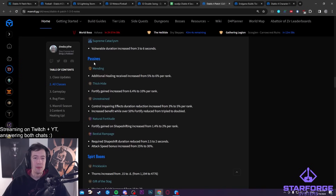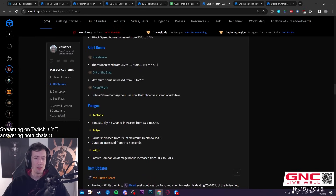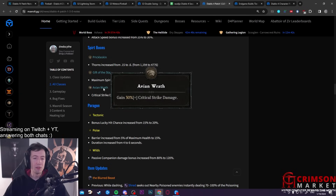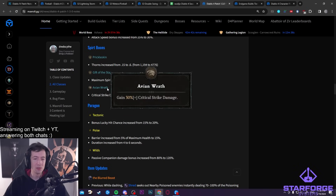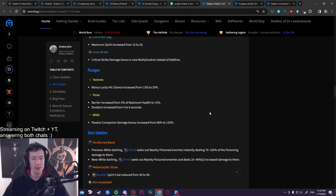Other Druid changes: small buffs to Lacerate and Cataclysm — mostly not noteworthy. On Spirit Boons, the notable exception is the stack going from 10 to 20 spirit, which is a viable option for some builds. Avian Raft is actually a pretty strong change — it went from additive to multiplicative crit damage, so it's probably going to be picked by essentially every Druid build. That's an overall nice buff to the class.